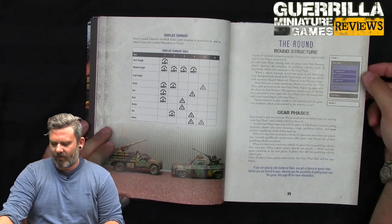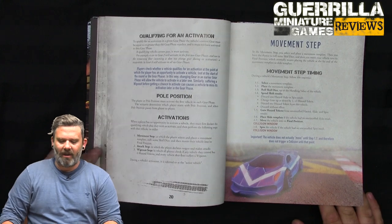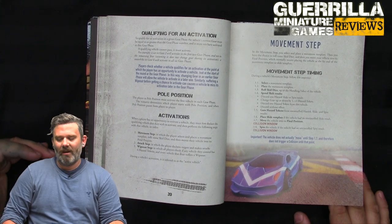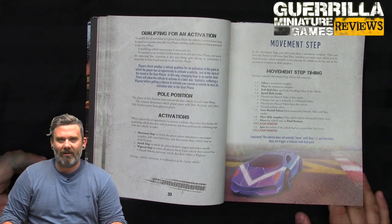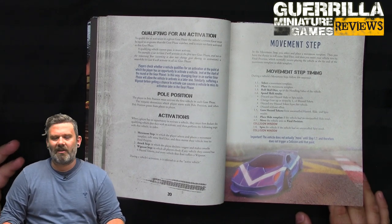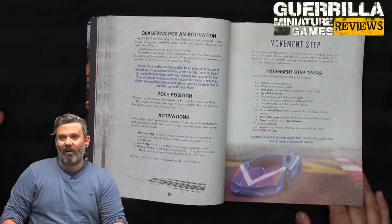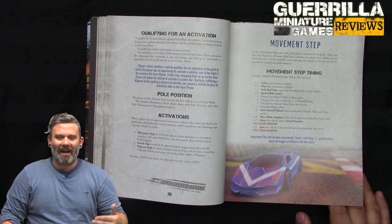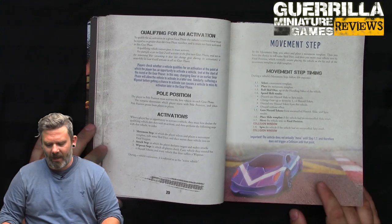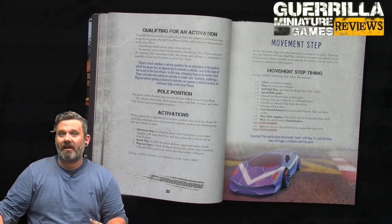The round structure is the same, just presented better — by gear phase. You have to be in a gear equal to or less than the current round number to activate your car. A big truck with a maximum gear of 3 or 4 won't activate again after that, whereas a performance car with a max gear of 6 can activate two more times and just fly past. You trade armor and weight for speed and number of activations.